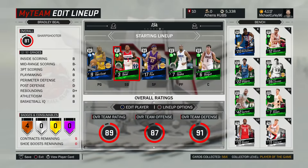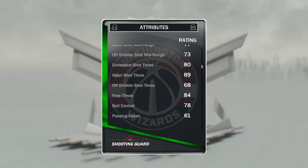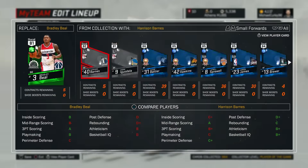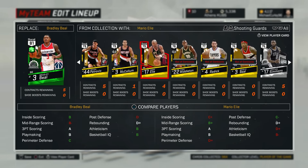Bradley Beal at the two — you can pick him up, I've picked him up for 850 coins on my second account, and he can just shoot threes, that's why he's in there. You can put in CJ McCollum, probably a little bit cheaper, and to be honest probably does a little bit of a better job.